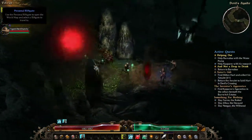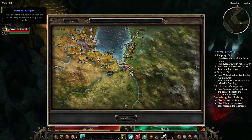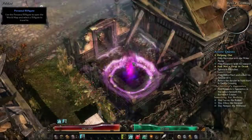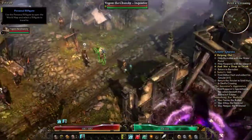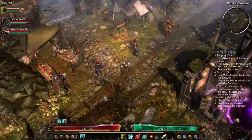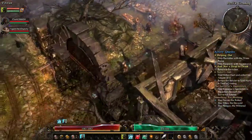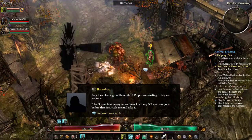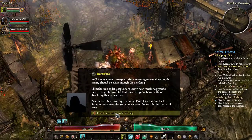We gotta do more quests anyway — a portal will be quicker. Mine fizzled out — maybe we can't overlap portals. It's the dude by the water pump. There's a lot of loot.